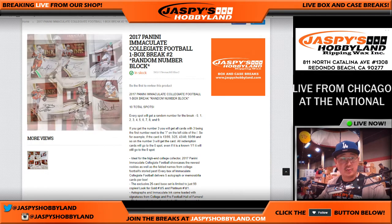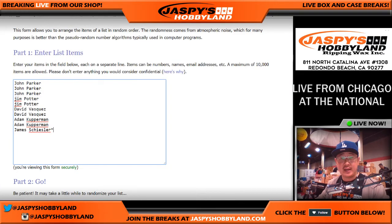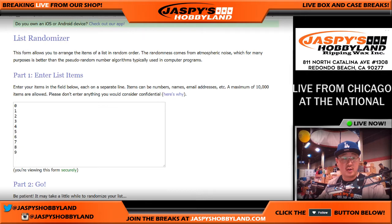Big thanks to these folks for getting in on the action. Here are the random numbers: 0, 1, 2, 3, 4, 5, 6, 7, 9. So for example, if you get randomized six, every six card is yours — six out of 10, 16 out of 20, 16 out of 99, 26, 36, 46, 56, 76, etc. It's the last digit of the number.